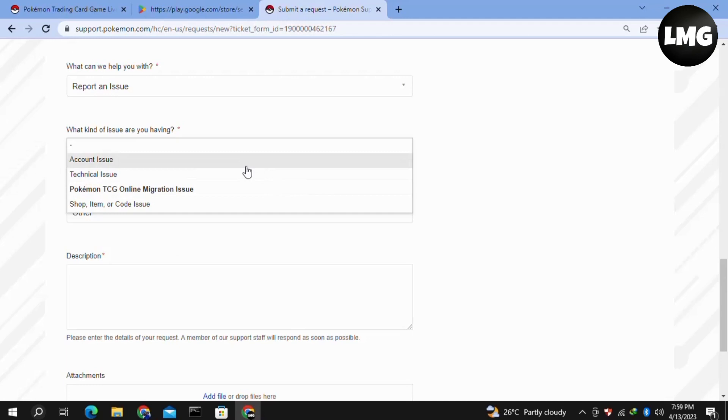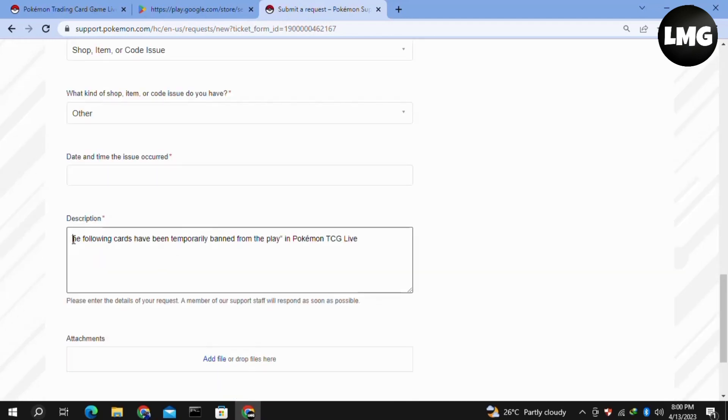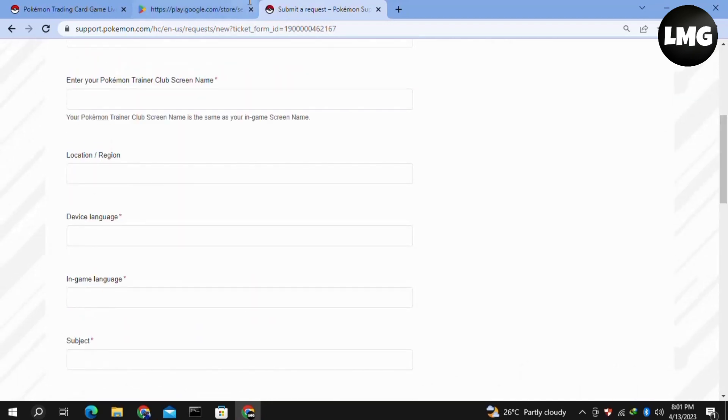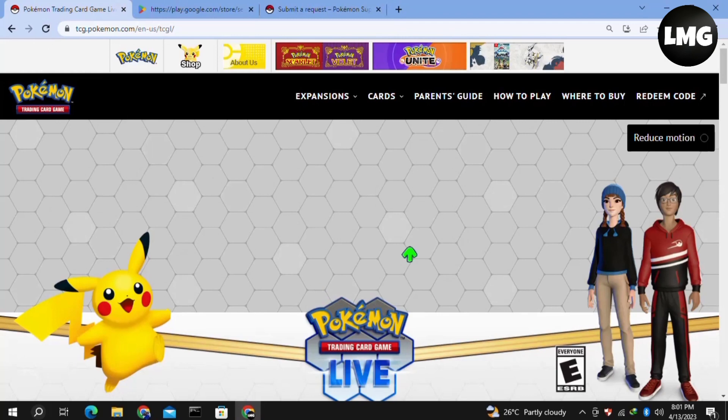Write a short description explaining that your game cards have been temporarily banned and that you need help from the support team. You can also attach a screenshot of your problem, then click Submit. Within 24 to 48 hours, the support team will help you solve your error.